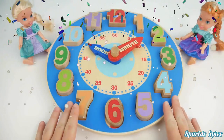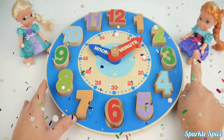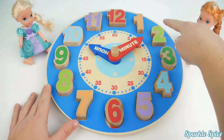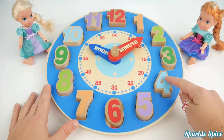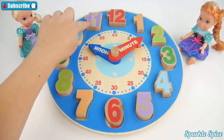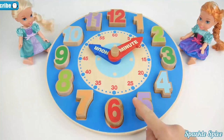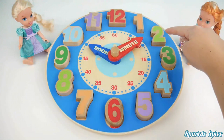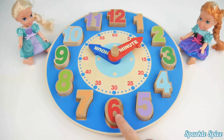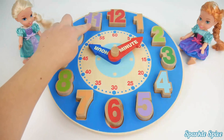Hey guys, it's Sparkle Spice. Today I have this Melissa and Doug My First Learning Clock. We're going to talk about numbers and letters and how a clock works. I also have little Anna and little Elsa to help me with some games with the clock. Let's count the numbers first: one, two, three, four, five, six, seven, eight, nine, ten, eleven, twelve. The numbers on the clock go from 1 to 12. Now let's say the colors: orange, light green, green, light blue, purple, red, orange, light green, green, light blue, purple, red.